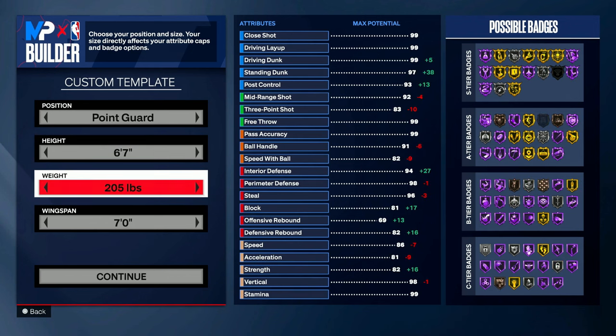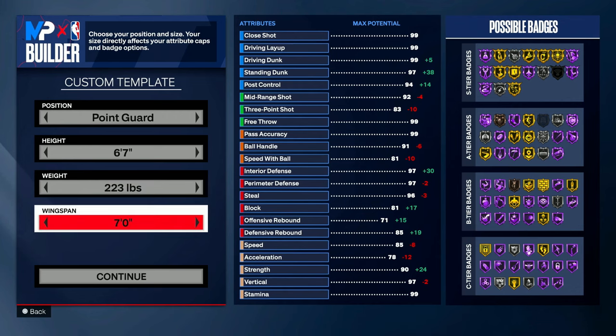For weight I went big body — as you've seen you're still going to move pretty fast. The reason I went with 223 lbs is because I wanted to get the Burly badge. Even though it looks weird, when you have Burly you get more bumps, and you get more bumps on defense, so we went with 223 to make sure we get that.